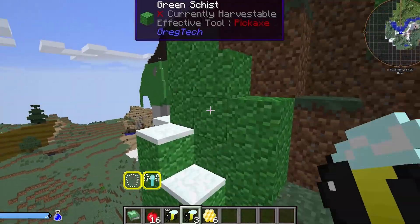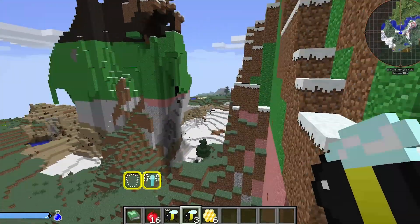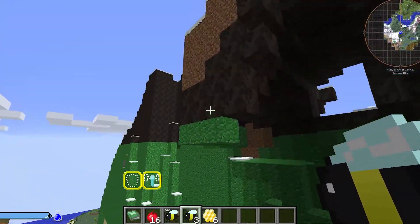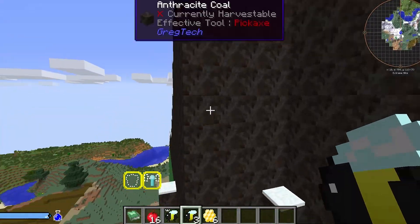Even the world generation looks really weird. You got things like milky quartz, limestone that looks like concrete, and enough different colored stones to make a pride flag.